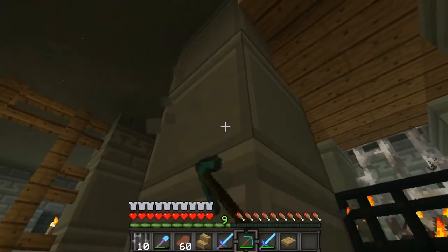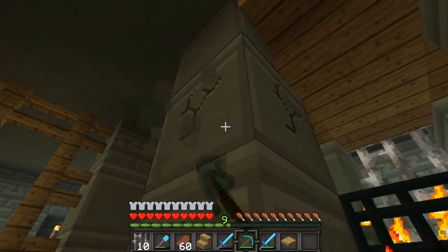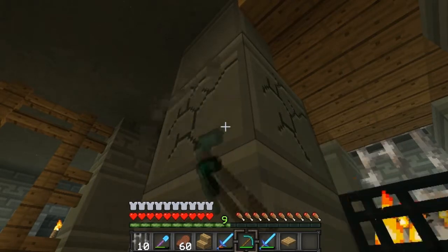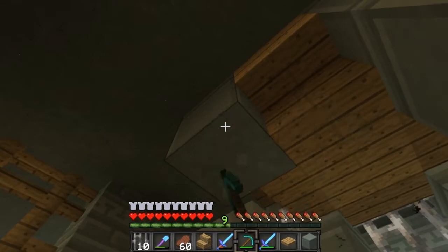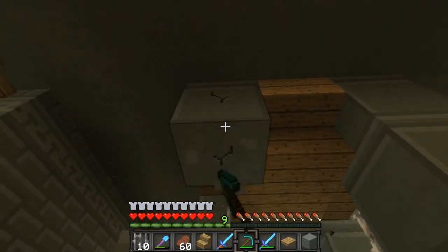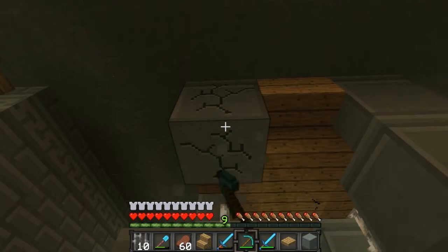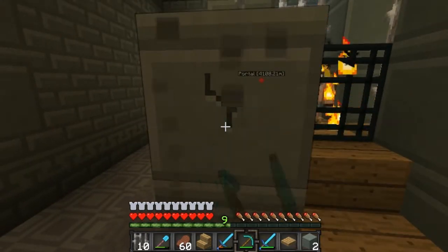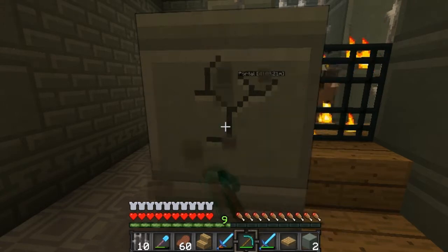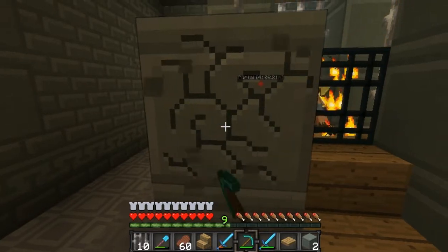Unlike most spawners I normally do, I think I'm actually just gonna make this one out in the open, so that way they just spawn and then they fall down and there's a place where I get to kill them. Normally I would do some fancy water work, but I feel like that isn't really required. Actually, you know what — we'll just do it with water.